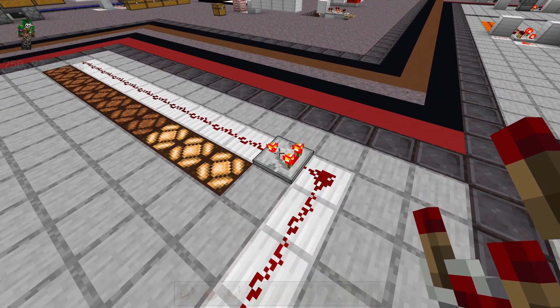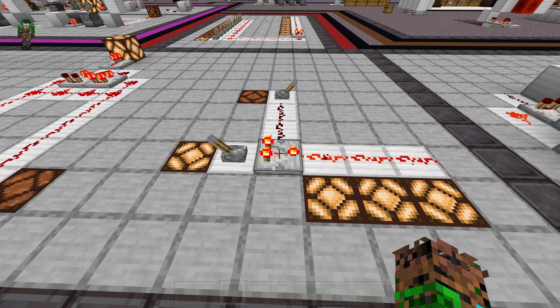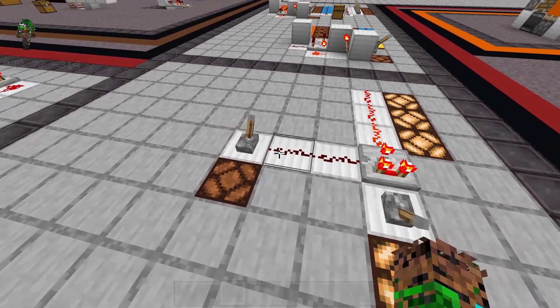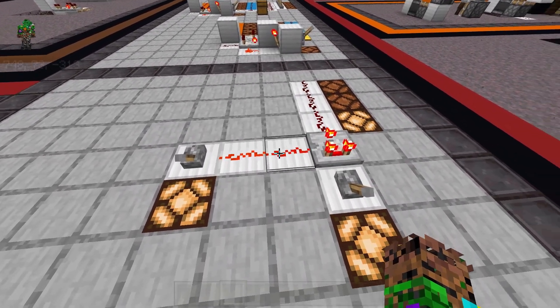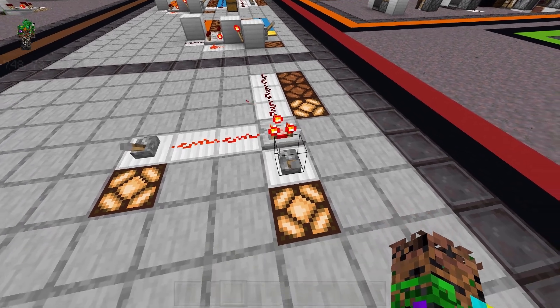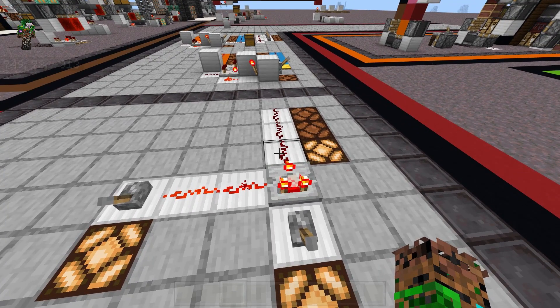The comparator also has the subtraction mode option, which by itself does nothing. But when on subtraction mode, it will subtract the strength of the side input from the main input. The dust next to the lever has a strength of 15, so the next dust has a strength of 14, so we have 14 being subtracted from the input. And since the input has a strength of 15, we are left with an output of 1.